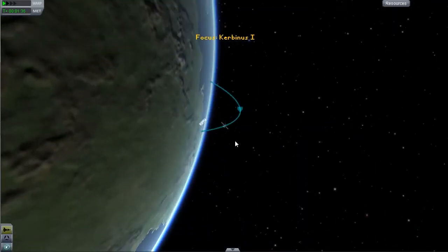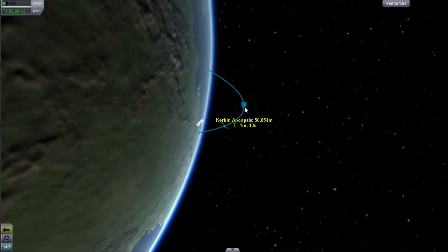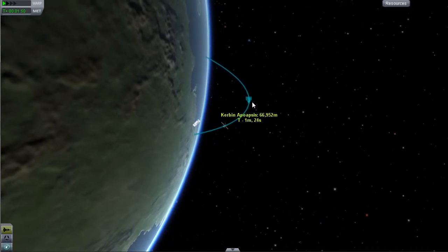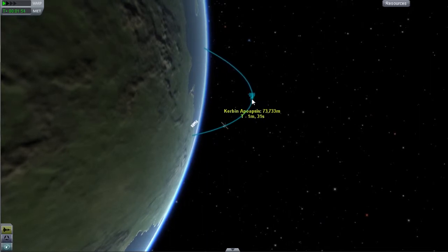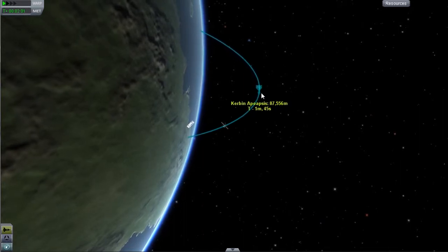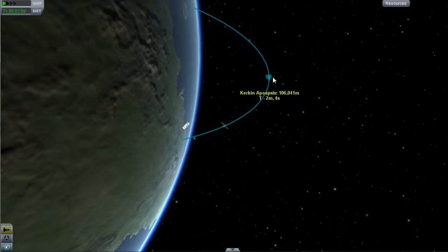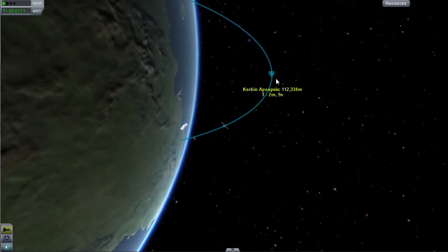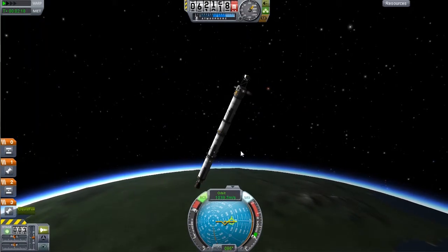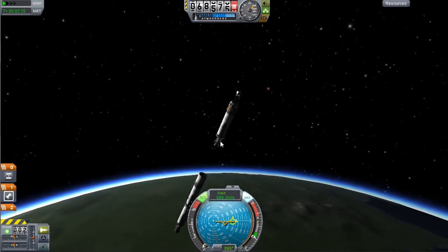I have about a third of a tank of fuel left, so I'm going to hit the M key on the keyboard to zoom out. Now I'm looking at my orbit. This blue line is the path of my rocket. My apoapsis — that's the highest I can get — is climbing right now. I need it to get up to probably about 80,000 to 100,000, preferably as high as 110,000 or so. It looks like I'm going to make it. I'm almost out of fuel, but I'll let this run out — apoapsis is now at 112. I'm going to release the stage because I don't need it anymore.